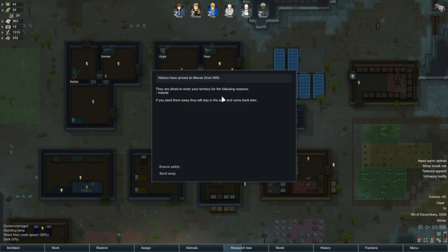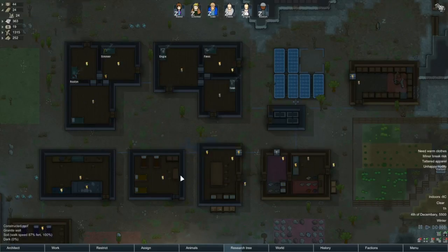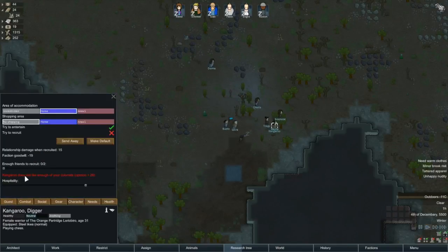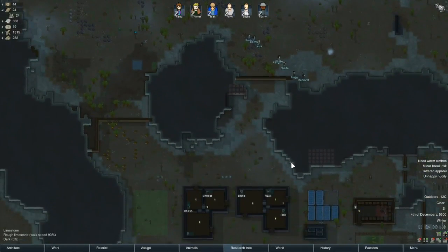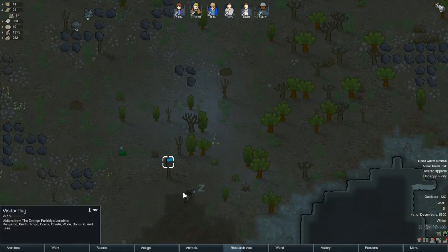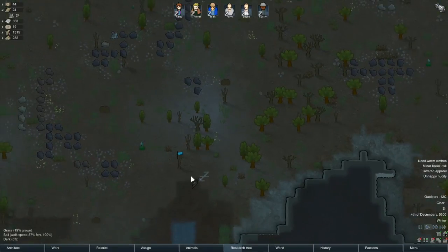We got visitors from the northwest. They're afraid of the insects, but that's on the opposite side of the map so they'll be okay. Let's take a look at these guys - I think we have all the settings defaulted here. We're trying to entertain, not recruit. They're restricted to our home area, which is fine. Looks like someone left a visitor flag out here. Cool.